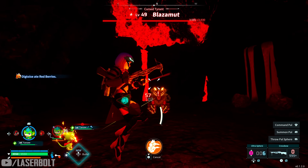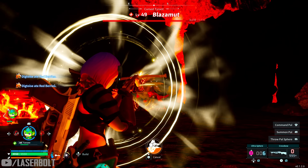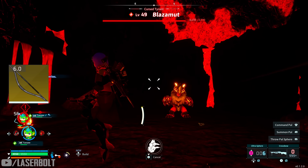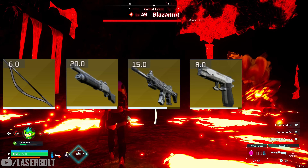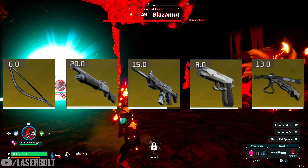There are a total of six legendary weapons you're able to pick from the world, and today I'm going to show you guys exactly where to get each and every one of them. You're going to be able to get the Old Bow, the pump shotgun, the assault rifle, the handgun, the crossbow, and the rocket launcher.